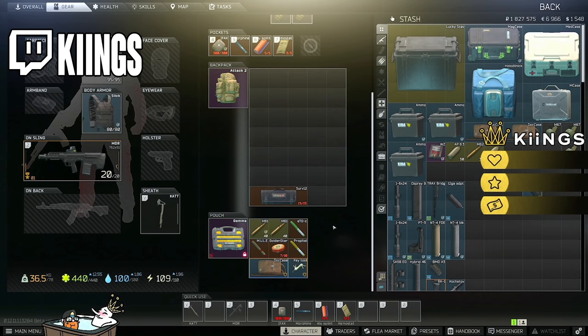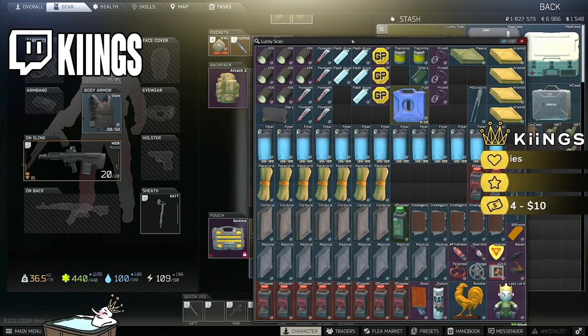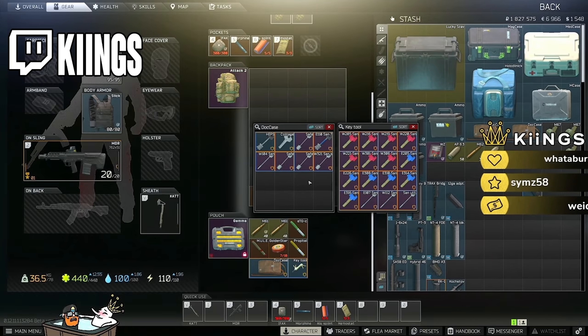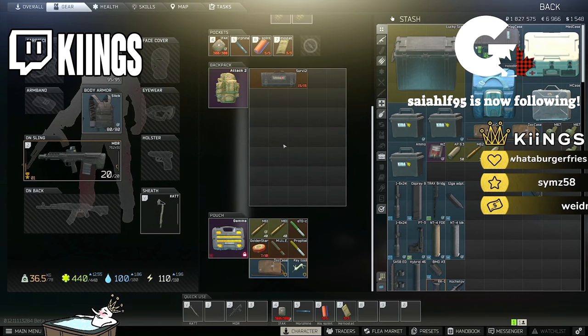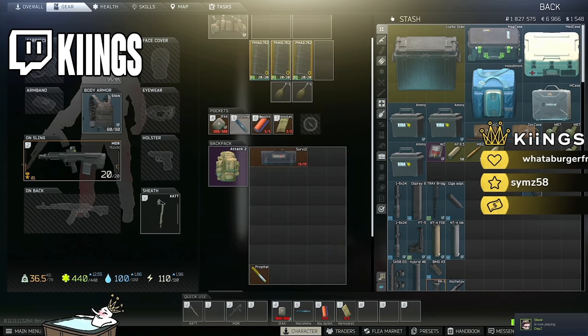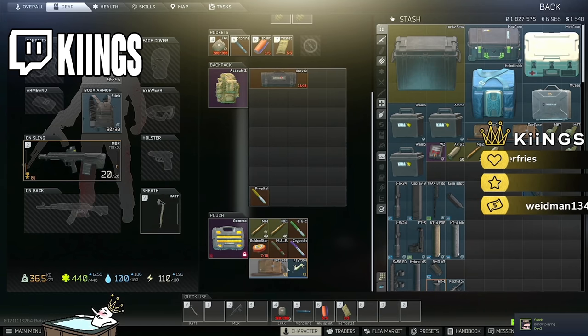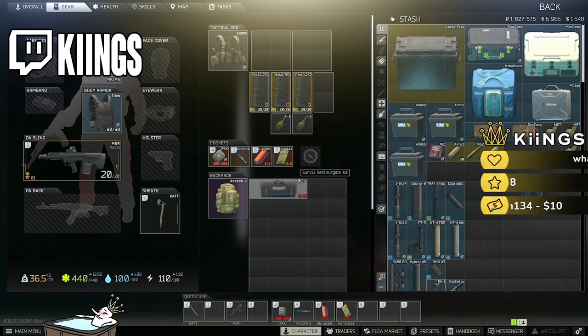Inside my gamma what I normally have is my docs and key tool. I'm generally a shoreline main, so I do not run a sick case — the reason is you cannot put diaries inside a sick case, and on shoreline you run into a ton of diaries. So I run a docs case and a key tool. I also have my golden star, my stims, and my spare ammo. I never keep a serve 12 in there like most people do because serve 12s are dirt cheap — there isn't three things in here cheaper than the serve 12. CMSs, IFACs, all that stuff is dirt cheap.